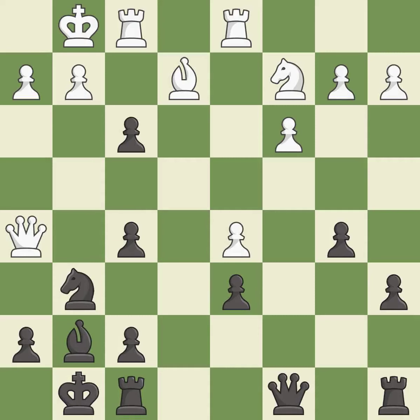This maintains the balance in material with a good trade. Recaptures — the rook is now on an open file, which helps control squares across the board.